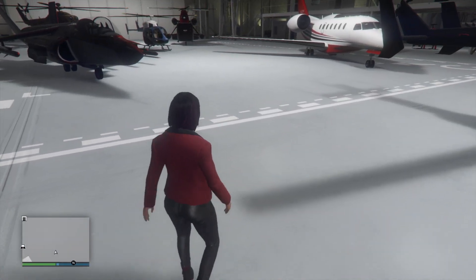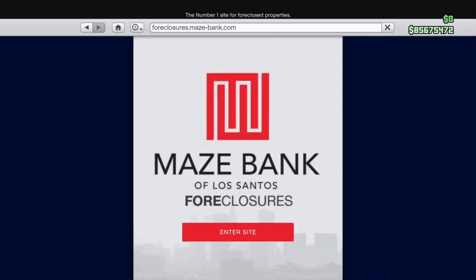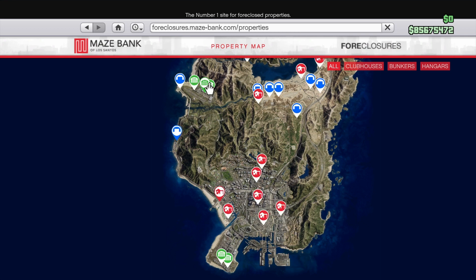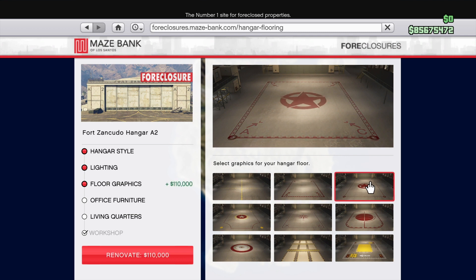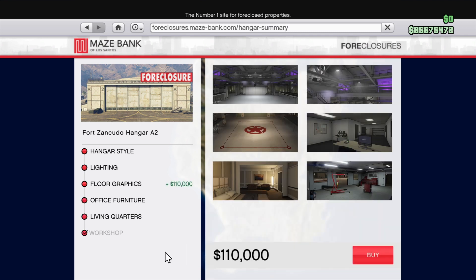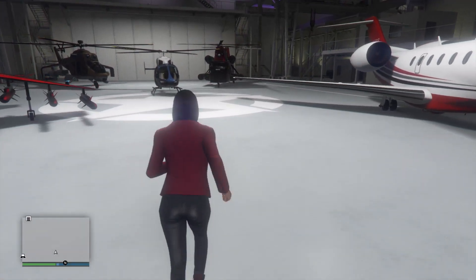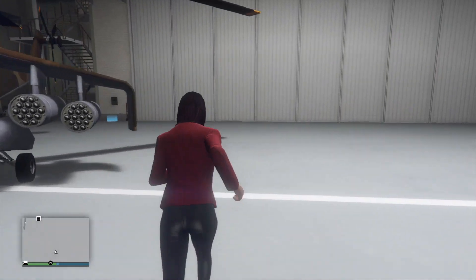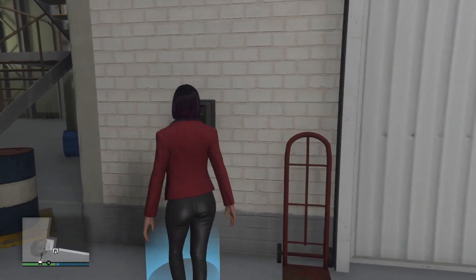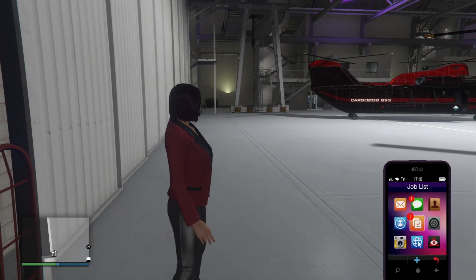It looks that way because I have style number nine, which has white trim. The third floor graphics option is a $110,000 upgrade — there's the white line around the outside again because of style number nine, and a star in the middle. If you choose a more contrasting style option with a more obvious trim color than white, it'll probably look a lot more dynamic. That was just to give you an aerial view of what that floor style looks like.